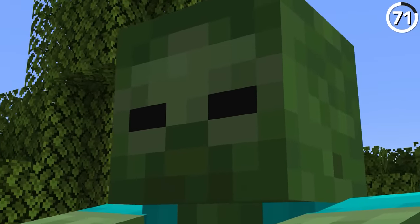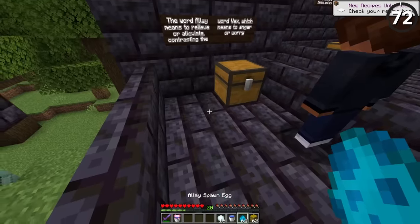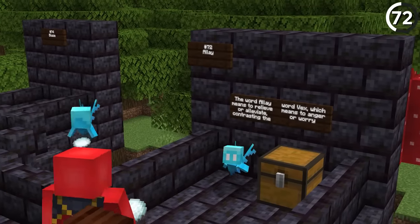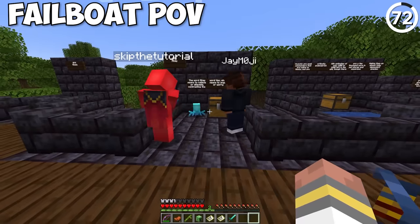The giant zombie had 100 points of health and could deal 75 points of damage. To put that into perspective, the warden does 45. The word 'allay' means to relieve or alleviate, which contrasts the word 'vex,' which means to anger or worry.